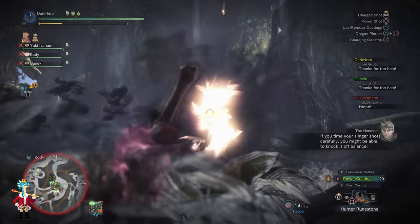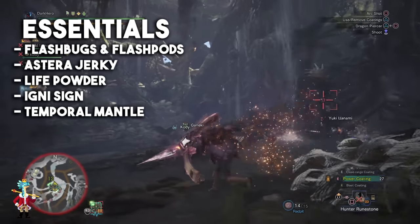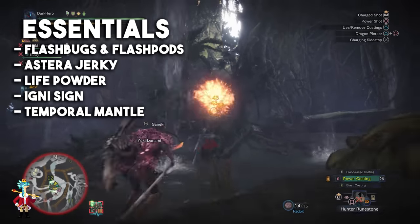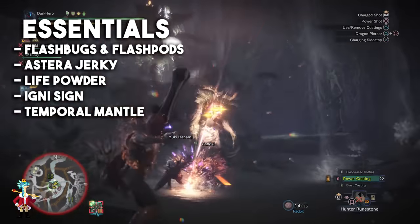Here is a list of essentials and recommendations for this quest. You will want to bring Flash Bugs and Flash Pods, Astero Jerky, Life Powder, the Igni Sign, and the Temporal Mantle.